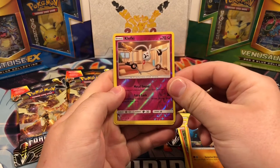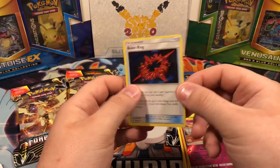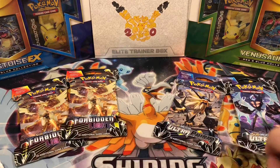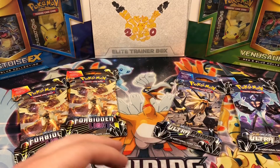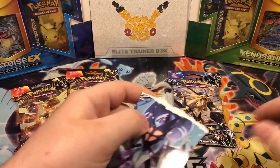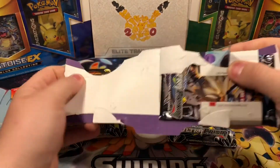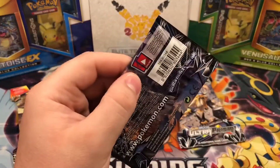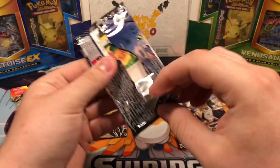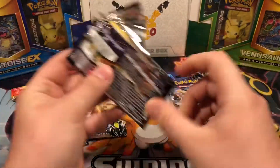Clefairy — not too bad for a reverse holo. Ooh, I've never pulled this one before, cool. On to some Ultra Prism. You can see I've batted some Eevee over there — pretty cool.